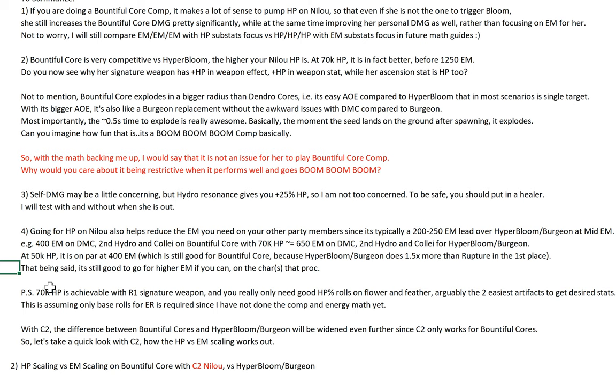It's still better to go for higher EM if you can on the character doing the proc, but without having tested the rotation I don't recommend going full EM yet. You can try to farm a few pieces, but you don't need to go full EM yet. For 70k HP it's achievable with R1 signature weapon and you really only need HP% rolls on the Flower and Feather — those are also arguably the two easiest artifacts to get the desired stats on. This is assuming only base ER is required, as I haven't done the full energy math yet.